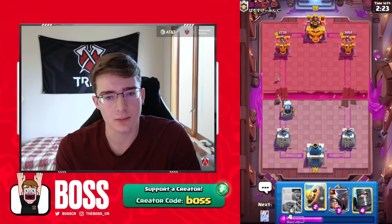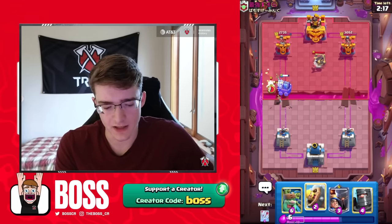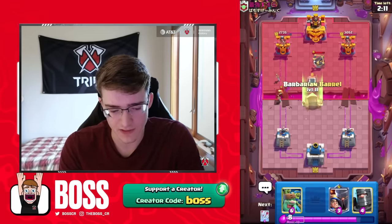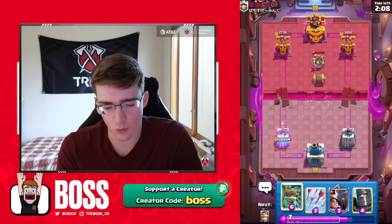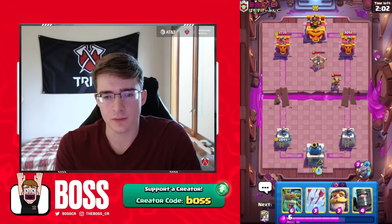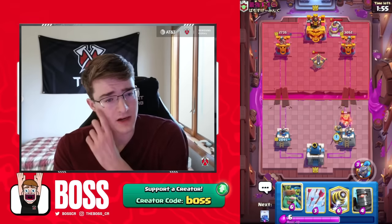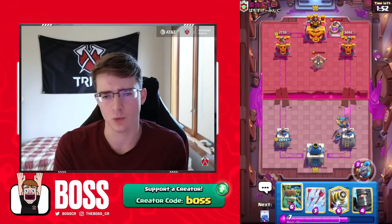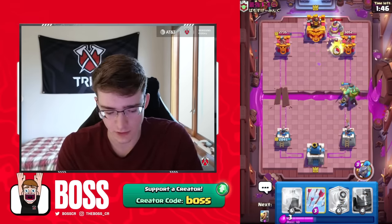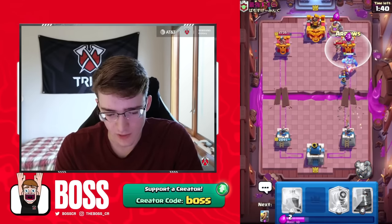This guy's got the Elixir Collector, which probably means he's running the Expo Pump deck — that's kind of new in the meta. It's pretty good with the Little Prince. That defensive Expo is going to get him some pretty good value, so that was a decent play. I'm going to go for a Barbaro here because it will probably get one shot on top of the Expo and help whittle it down. It forced a Knight out of him, which is pretty good for me. This isn't a bad matchup because the Little Prince is an incredible counter to the Expo, and we also have a good amount of tanks as well as Lightning.